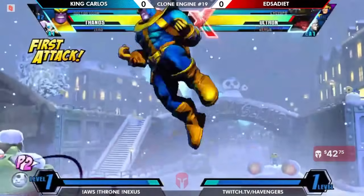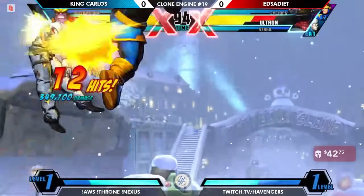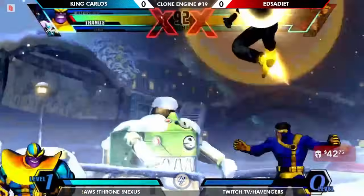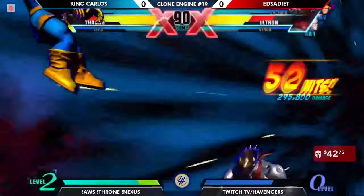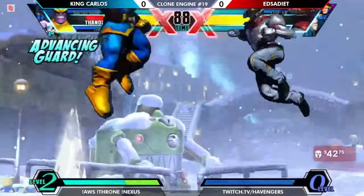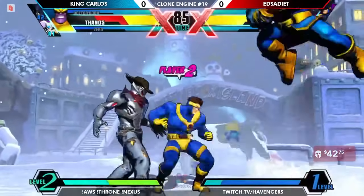If you can let Ultron get away from Thanos, it's a bit hard to keep up. But this is what Carlos wants — he is starting the party hard. Going to get the knockdown. Misses the DP assist there, just couldn't get the crouching heavy in time. Hits him with the raw beam super — that might have been accidental. Using the rapid slash assist as a multi-hitting rushdown assist — I like that idea.